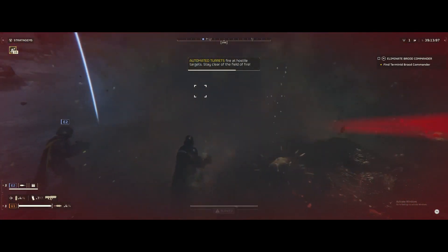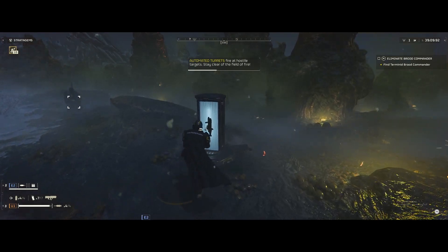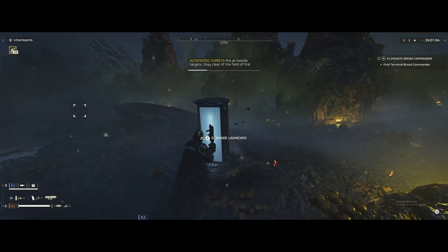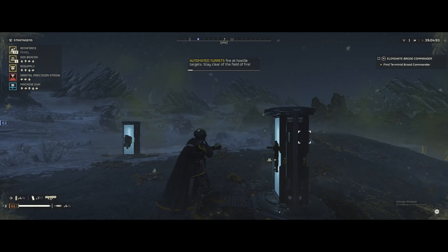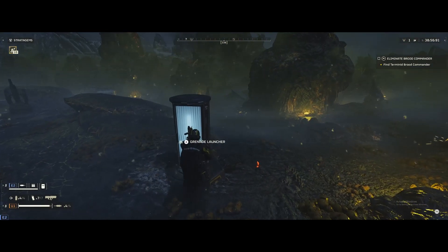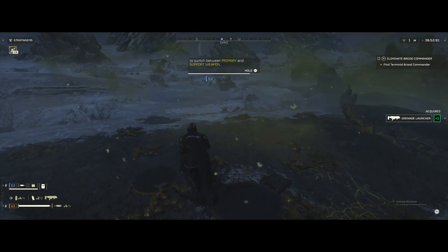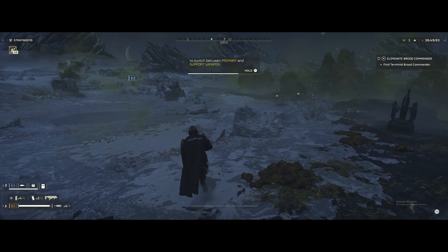How do you call your stratagem? Press and hold left D-pad and input your key combo. See in the top left corner. Get some!